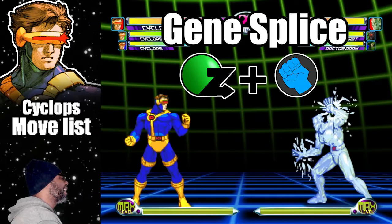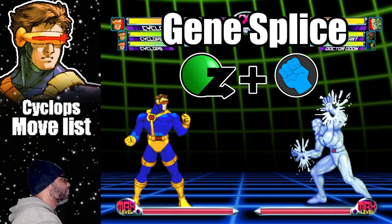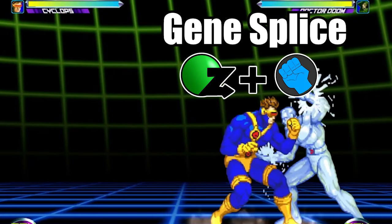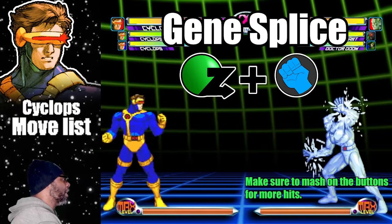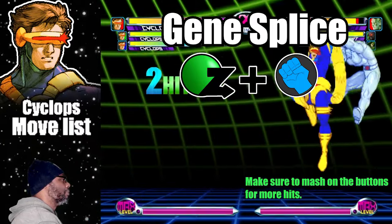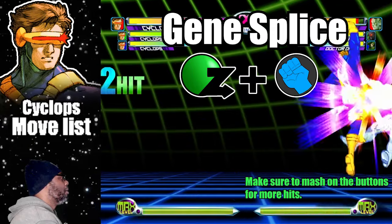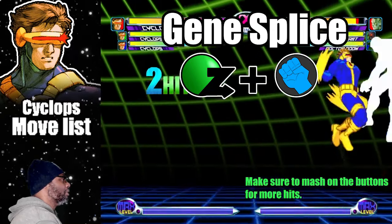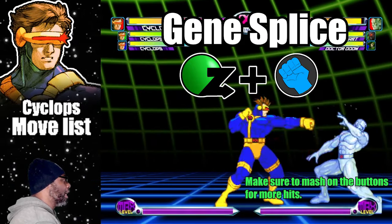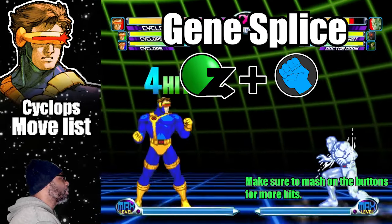The Genius Splice is Cyclops' version of the Dragon Punch. To do the attack, do a Dragon Punch motion plus any punch button. The Light Punch version has minimum range while the Fierce Punch variation has the most distance and height. Both versions of the Genius Splice score 3 hits, but you can add more hits by pressing the punch button. This move is considered one of the most devastating anti-air attacks in the game and is also one of the best assists available. It is also very possible to do both hypers from this attack.